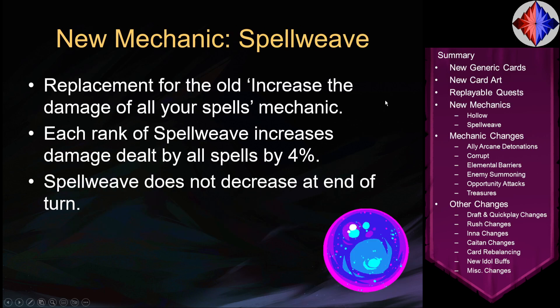The other new mechanic is a lot easier to find — it's called Spellweave. This replaces the old 'increase the damage of all your spells' mechanic. Instead of saying 'increase the damage of all your spells by 12%', you'll say 'gain Spellweave 3'. Each rank of Spellweave increases the damage of all your spells by 4%, so this stacks — if you have 3 ranks that's 12%, if you have 5 ranks that's 20%. It's additive with bonuses like Mighty or Vengeance, same as the old mechanic. The big difference is that Spellweave is now a buff you have rather than something applied to your cards, so Spellweave applies to spells created after you gain ranks of it. It does not decrease at end of turn and can be dispelled, but it's mostly a more straightforward way to handle that mechanic.